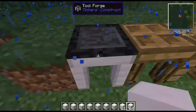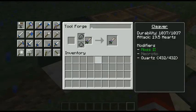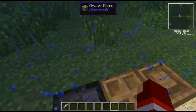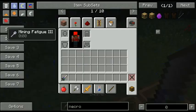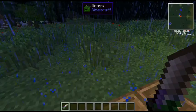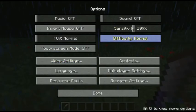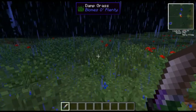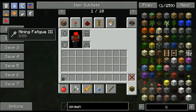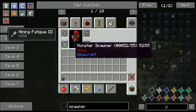All right, get rid of that. Now it's out of modifiers and it has plus 37 damage, life steal, and auto repair 2. I believe I'm in hard mode — let me switch to hard. Let's also get a spawner out here to test it.